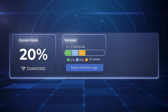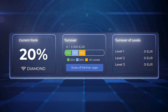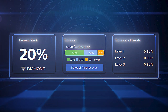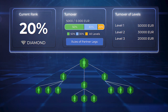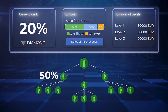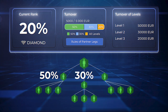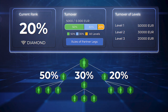To receive the Infinity Bonus, you need to meet the qualification conditions. The turnover amount in your first three lines must reach €5,000 per month. Additionally, the proportions of partner legs are considered: the first leg no more than 50% of the partner turnover, the second leg no more than 30%, and the third leg the remaining 20%.